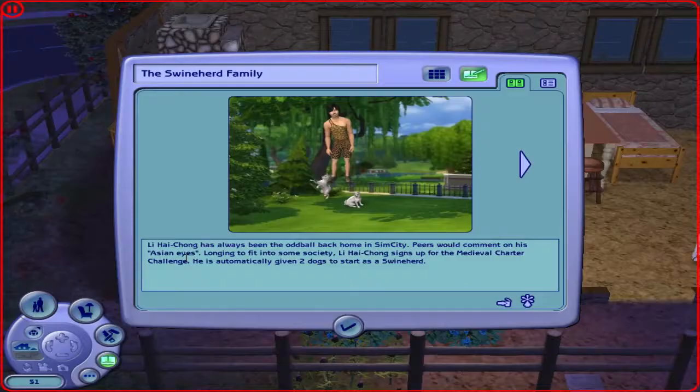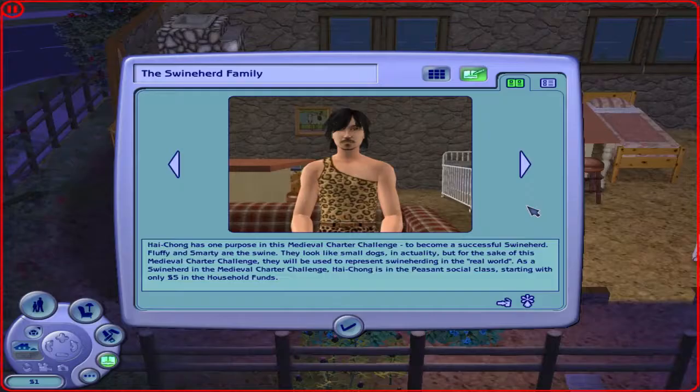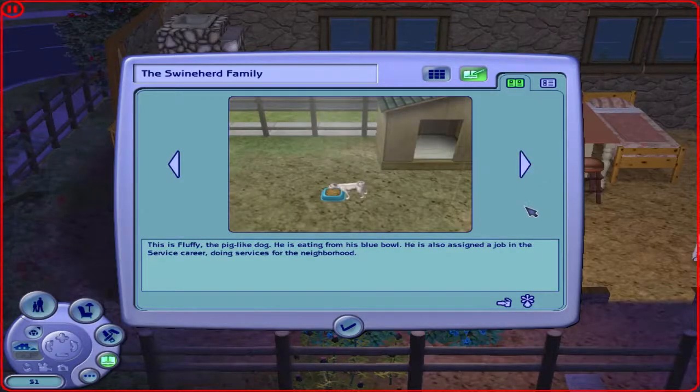Lee Hightone has always been the oddball back home in Sim City. Peers will comment on his Asian eyes. Learning to fit into society, Lee Hightone signed up for the Medieval Charter Challenge. He's automatically given two dogs to start as a swineherd. Hightone has one purpose in this Medieval Charter Challenge: to become a successful swineherd. Fluffy and Smiley are the swine — they look like small dogs in naturality, but for the sake of this challenge, they represent swineherding. Hightone is in the peasant soldier class, starting with only 5 simoleons in household funds.